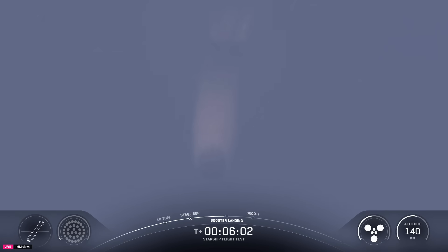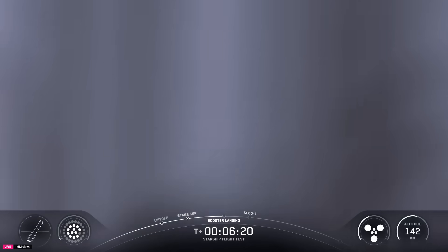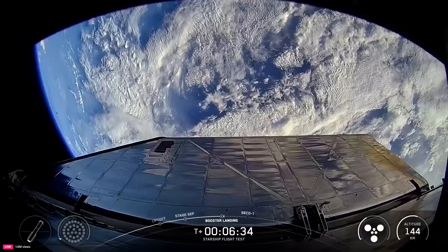Chamber pressure is nominal. Continuing to see six healthy engines on ship — three sea level and three vacuum engines still ignited as Super Heavy makes its way back down to Earth. We can see those grid fins doing some heavy work. Booster landing burn start — ignited for our landing burn.